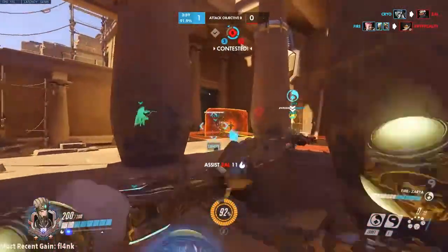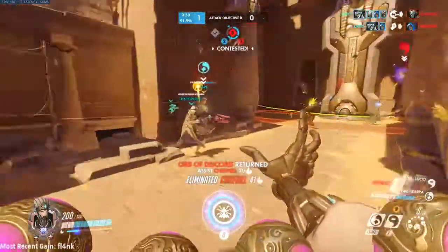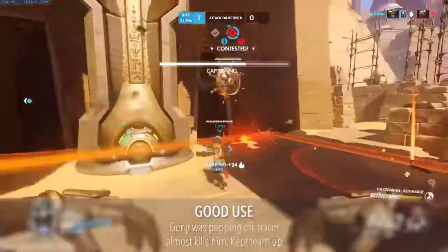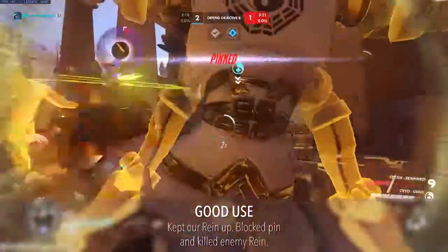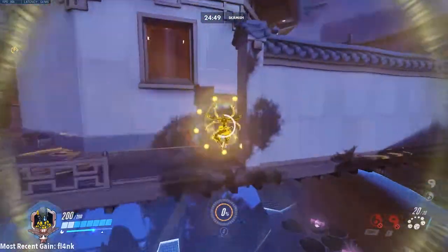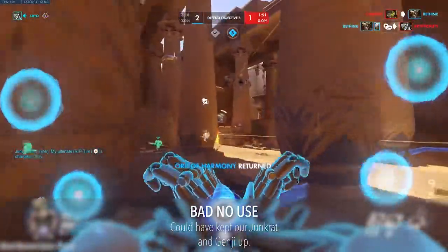Here are a few technical tips about Transcendence. It cannot heal teammates who are out of line of sight — through shields or barriers — so don't be standing in an enemy Winston bubble while in your ultimate. Use Transcendence to get between a teammate and an enemy Reinhardt pin. You can also use Transcendence to be more mobile and get to places faster. Make sure to place your harmony and discord orb before using Transcendence, because you won't be able to place them on anyone while you are in trance.